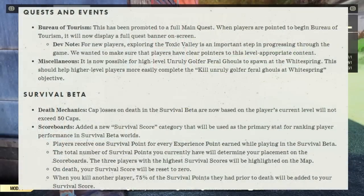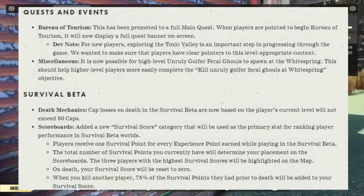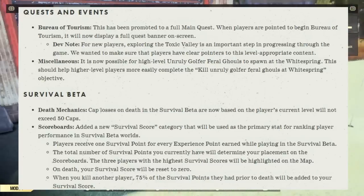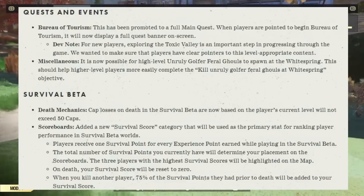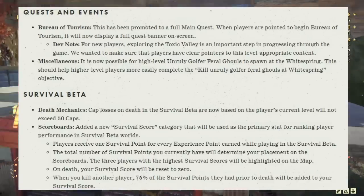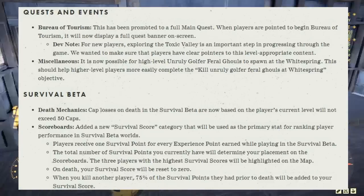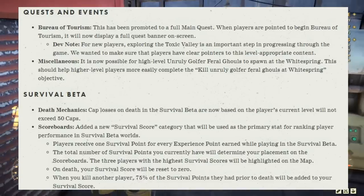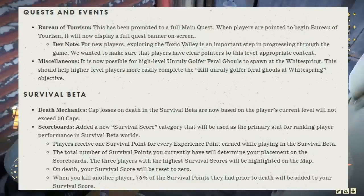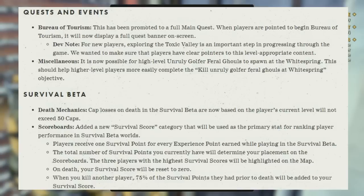Under quests and events: Bureau of Tourism has been promoted to a full main quest. When players are prompted to begin Bureau of Tourism, it will now display a full quest banner on screen. Dev note: exploring the Toxic Valley is an important step for new players progressing through the game. Miscellaneous: it is now possible for high-level Unruly Golfer Feral Ghouls to spawn at the White Springs, helping higher-level players complete the Kill Unruly Golfer Feral Ghouls objective.